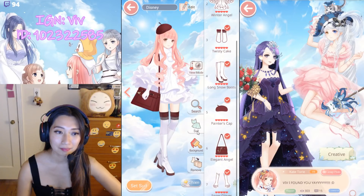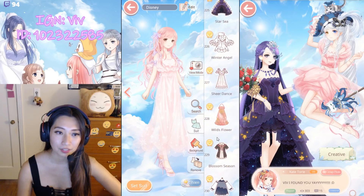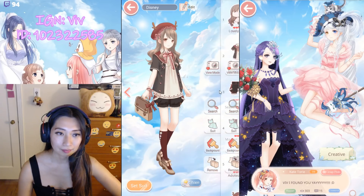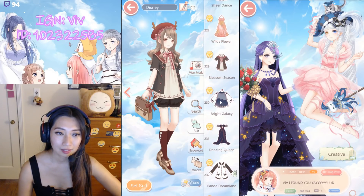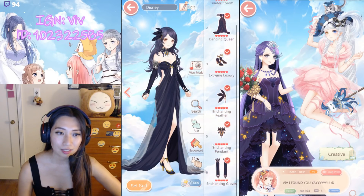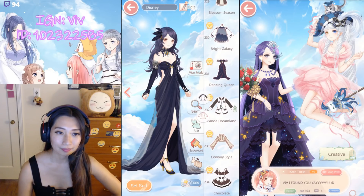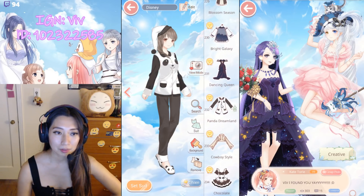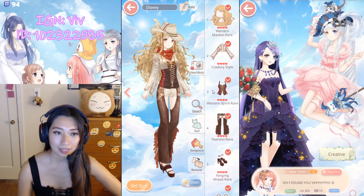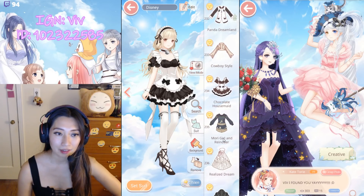Winter Angel. Sheer Dance — this was a free suit. Wildflower — chapter suit. Blossom Season. Bright Galaxy. Dancing Queen — this dress is for a V level I believe. Panda Dreamland — Pose one and Pose two. These are chapter suits. Cowboy Style — chapter suits two. Chocolate Housemaid. Mori Girl.